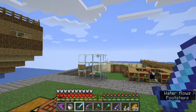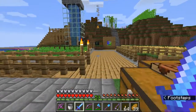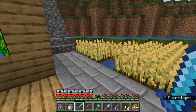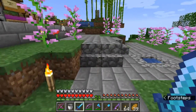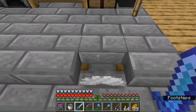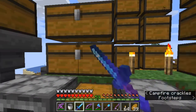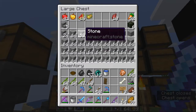Hey everybody, welcome back to another Snapshot Surprise. My map is still there — we are in snapshot 19w04b. They have updated some recipes to the stonecutter and I am curious what they updated.